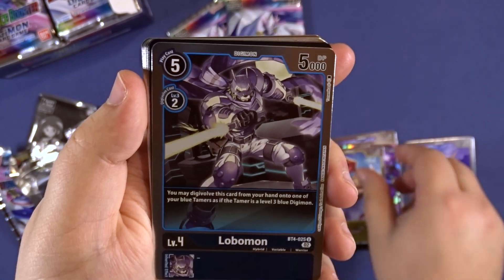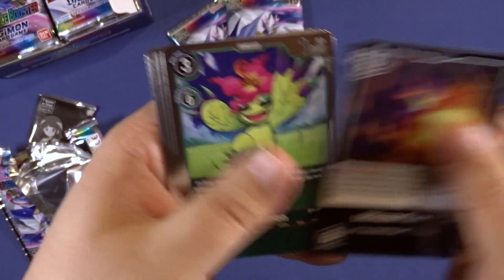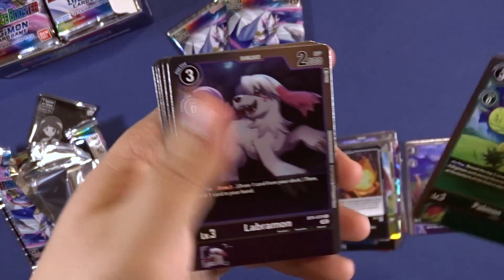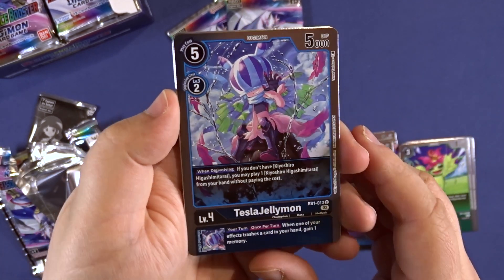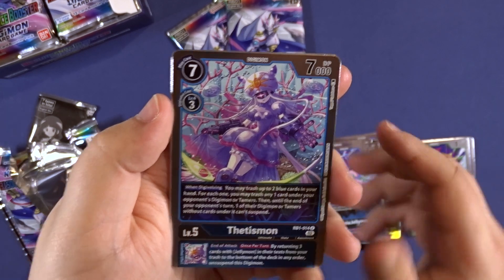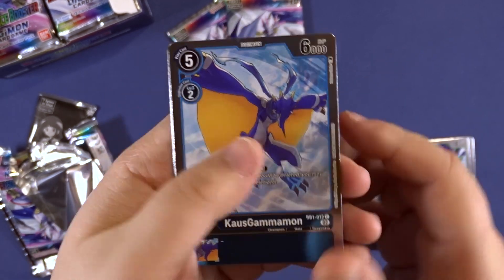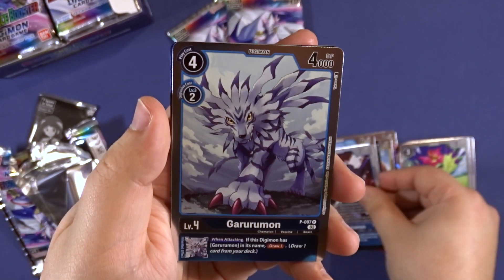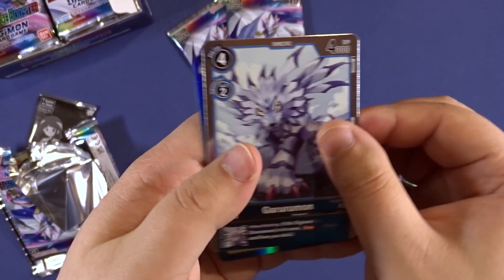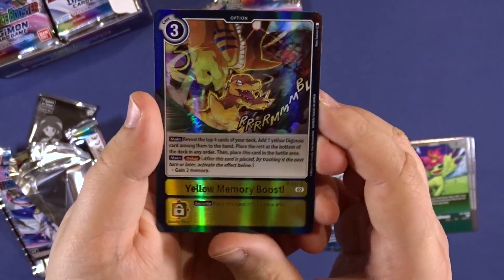Patamon is really cool and kinda gold. The Lobomon Ultimate Flare, another Palmon, a Labramon, a Tesla Gellemon, a Tetismon. One of my favorites — Yellow Memory Boost.